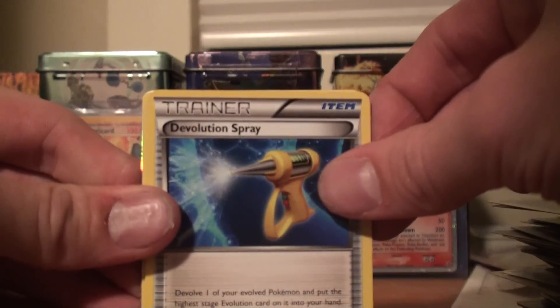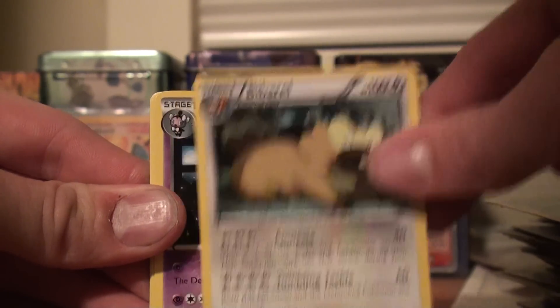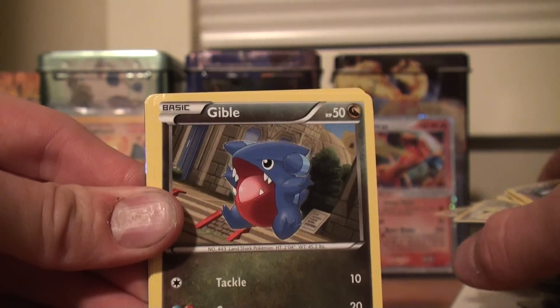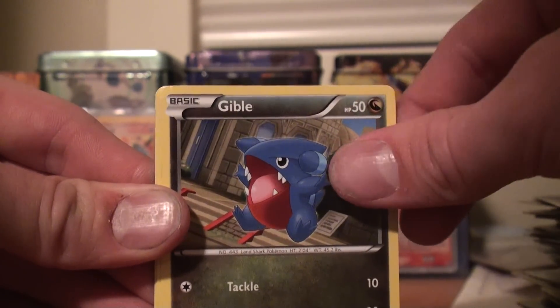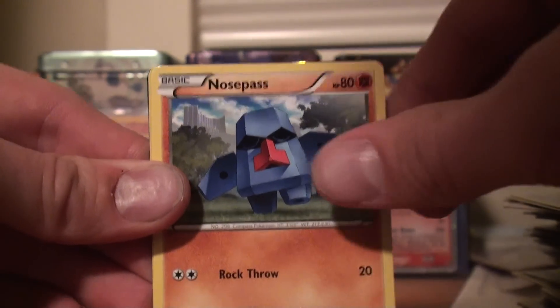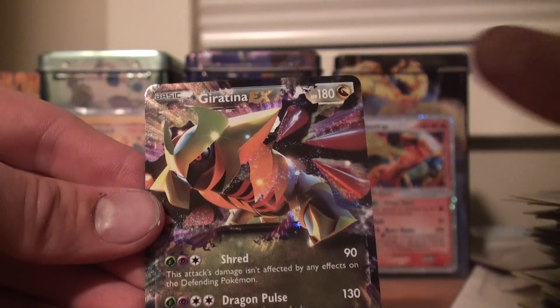Maybe this box will have four EXs — you never know. If there's another EX, I think there is. Oh god dang it — Devolution Spray, Bibarel, Gotharita. In one of our friend Pascal's boxes there were two full arts — a Rayquaza full art and a Mew full art, which is the one I pulled. Anyway. Gible, Cubone, Rufflet, Yanma, Nosepass, Cilio Reverse, and a Giratina EX as the rare.